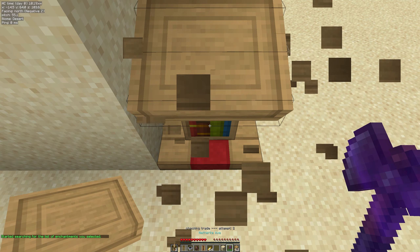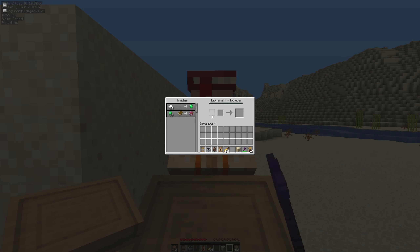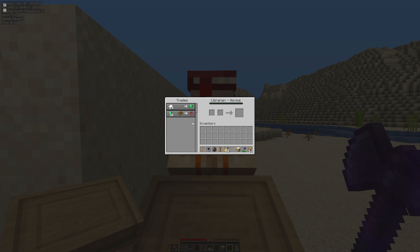As you'll see, it will now start automatically breaking. That was so, so quick — it broke the trade two times and it found Protection 4 for 30 emeralds. That was amazingly quick. Perfect.